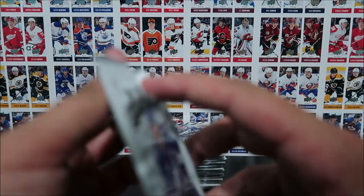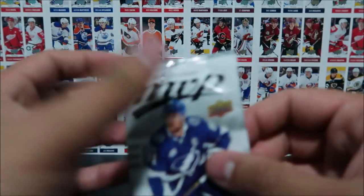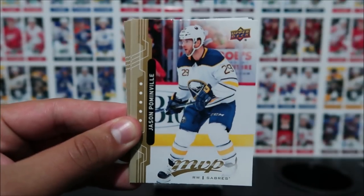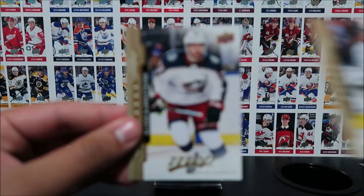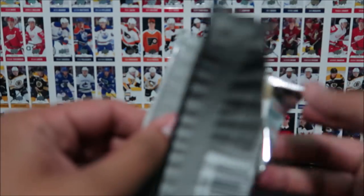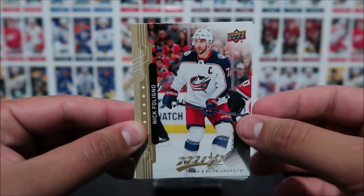Sorry about the focus right now guys — the camera keeps choosing to focus on the background cards instead of the ones I'm trying to show you. I keep having to touch the screen to get it to focus. Jonathan Huberdeau, Jason Pommenville, Philip Forsberg, Dustin Brown, and Oliver Bjorkstrand. I'm flipping some cards because I'm looking for those short prints — my guess is anything over 200 would be a short print base, but not 100% sure. If you know, feel free to leave a comment below.